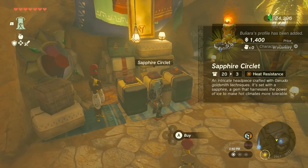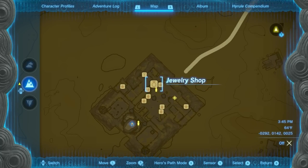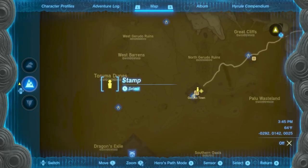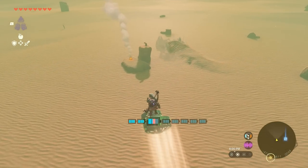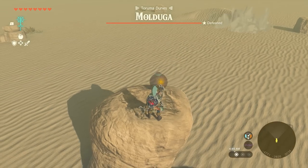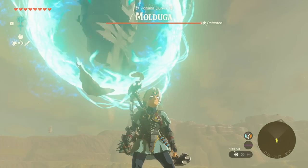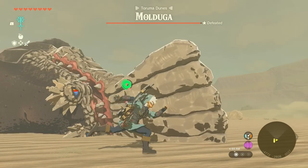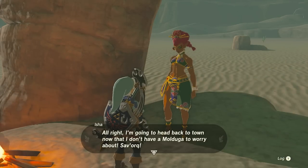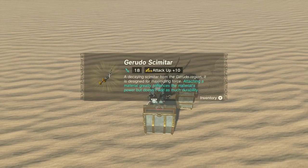You will need to complete the main quest in the Gerudo Desert before being able to get the Scimitar of the Seven. If you've already done that, you will find Kara at the jewelry shop in the town's square. After getting the quest from Kara, make your way out west to the Taruma Dunes. Here you'll have to save Isha from a Mulduga. You can bait the Mulduga out from the sand by throwing basically anything onto the sand in front of its path — if you time it right, you can even get the Mulduga to eat a Time Bomb. Once it's out and on the sand, stab it in the belly, which is its weak spot. After saving Isha, she will return to Gerudo Town; if you are lucky enough to get either a Gerudo Shield or a Gerudo Scimitar, keep it and don't break it as we will need it soon.